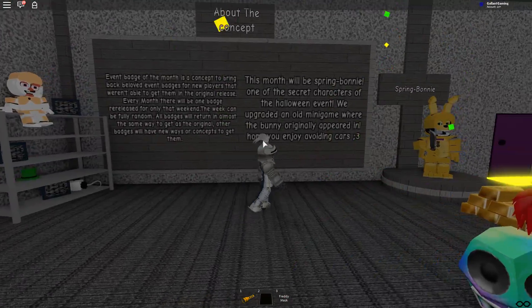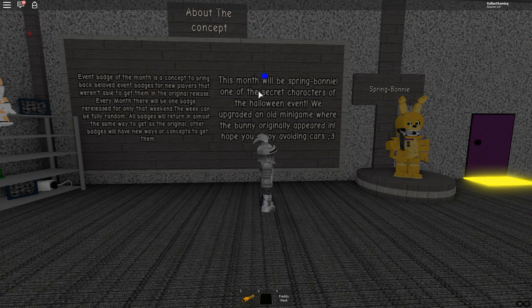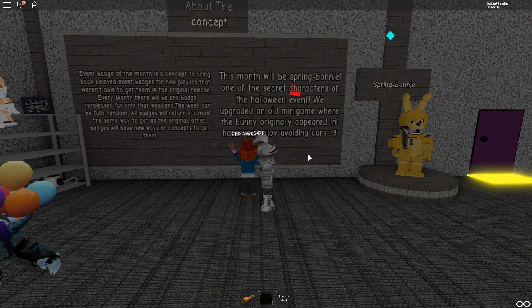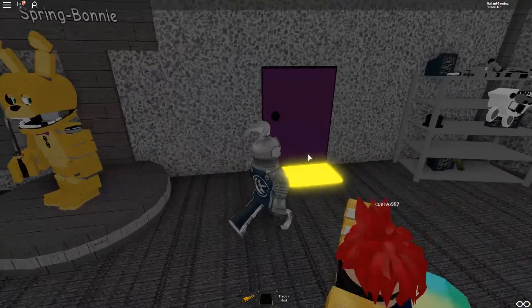This month's event badge is Spring Bonnie — one of the secret characters of the Halloween event. They upgraded an old mini-game where the bunny originally appeared. Hope you enjoy avoiding cars! Oh no, wait — I think I know what this is.